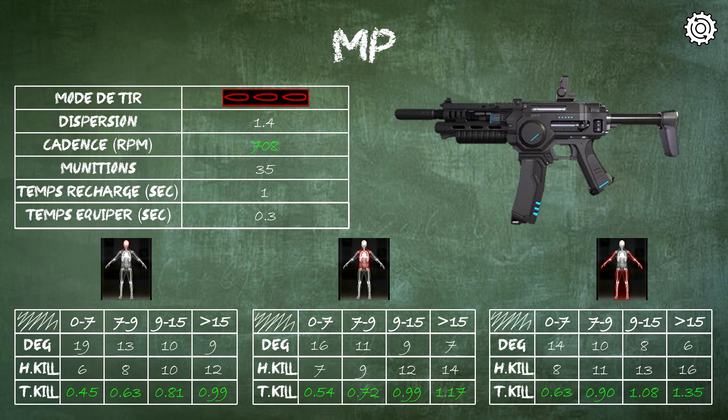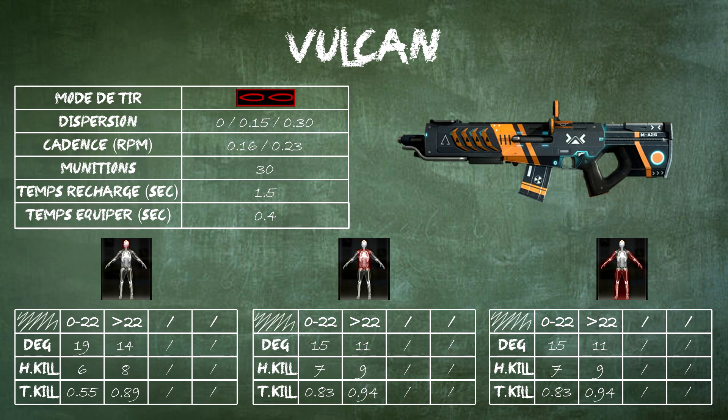We're done with the SMGs, so we move to assault rifles. Starting with the first semi-automatic weapon, the Vulcan. In terms of modifications, they reduced the dispersion of the third round fired in a burst. As a reminder, in burst mode you fire three rounds: there's no dispersion on the first round, 0.15 on the second, and 0.20 on the third. For fire rate info: 0.16 is the time to fire a complete burst of three rounds, and 0.23 is the interval between two bursts.